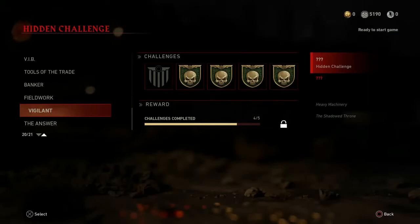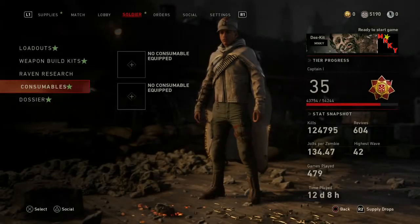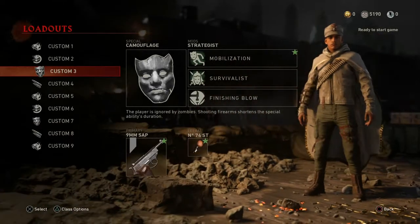The challenge name is Just Takes a Scratch and the unlock text is Took Care of a Mess Without Incident. The best way we have found to complete this is you want to run camouflage with Survivalist, Mobilization, and Finishing Blow.